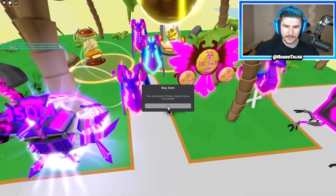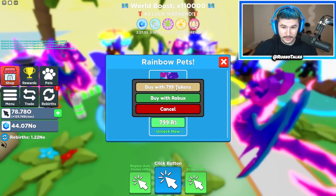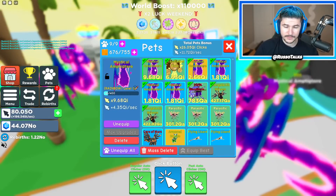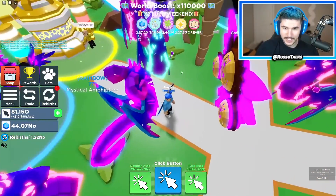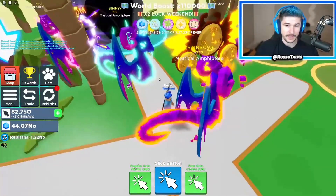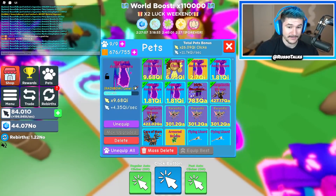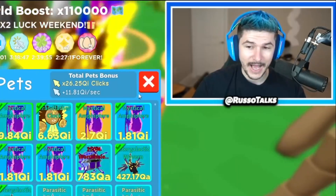One more — final answer. A golden! Yes! I can make that into a rainbow. It's 7 QI as a golden. There it is — the Rainbow Mystical Amphitheater! The shiny, the normal, and the rainbow. It's both of the new Robux pets as rainbows. This has got to be the new best pet in the game unless the secret is better. Nine QI as max level, probably over 10 QI, and I'm at 26 QI for just the pets equipped — kind of insane.